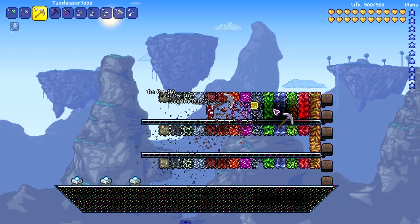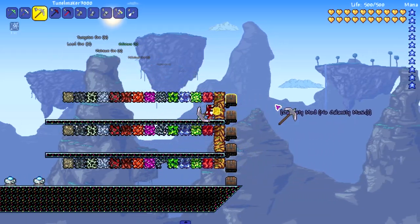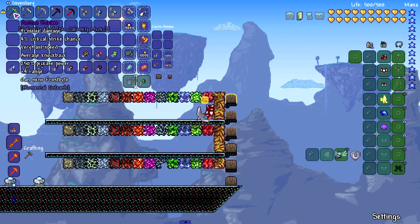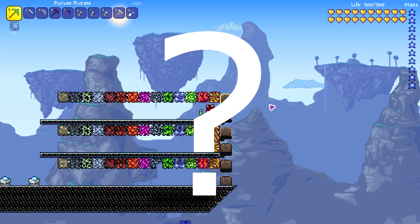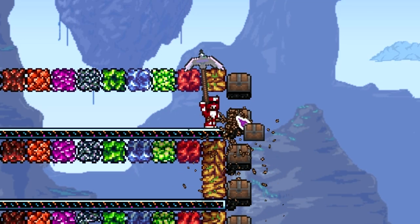Moving on to the Tunnel Maker 3000 - I expect this to be fast. Damn, I can't even keep up with it. Can't mine Eulobloom though. So we got a little pattern here: the Purium is a bit slower but it's the only one that can mine through Eulobloom so far. Strength over speed. But can it mine the chest? Of course not.